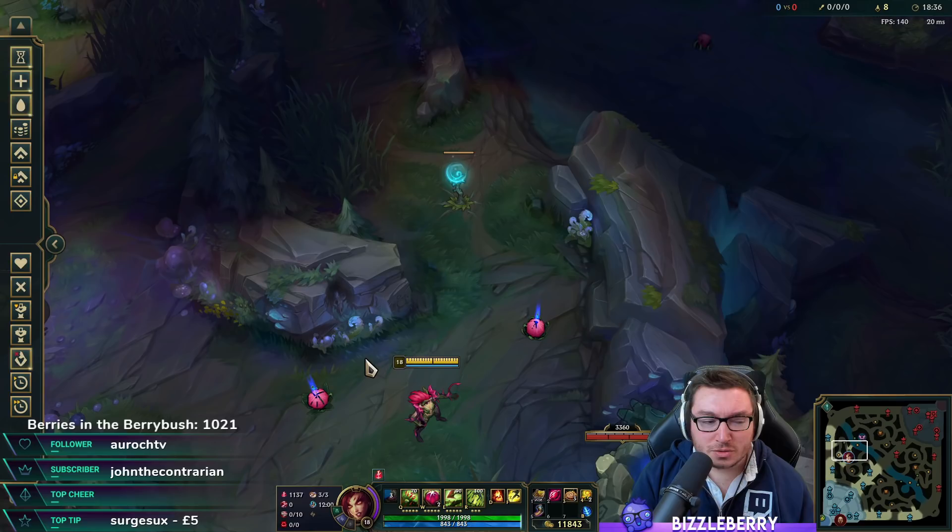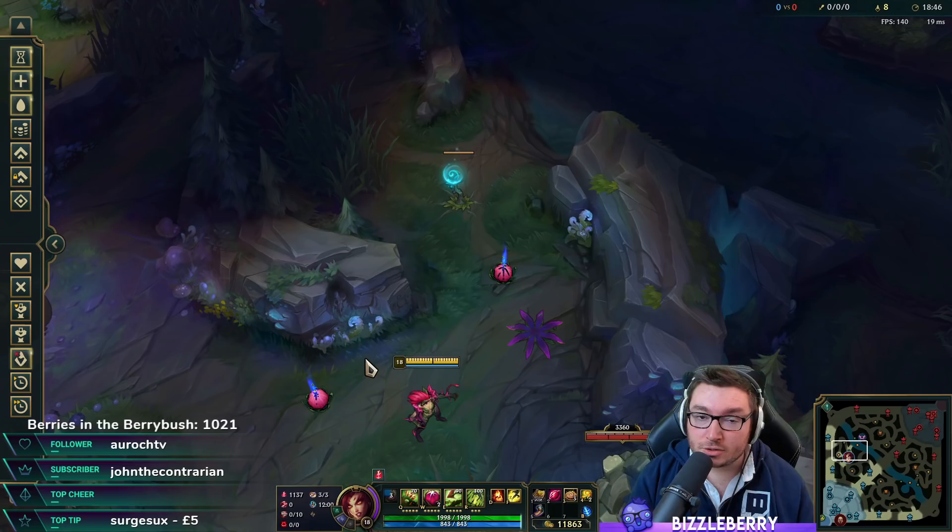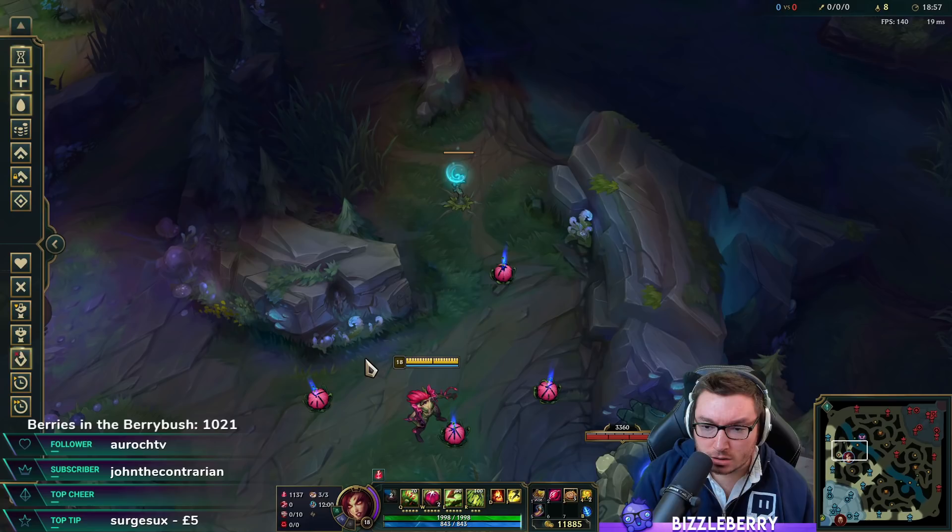That covers all the plant interactions, rune interactions — a lot of different things to keep up with. Overall I recommend the Electrocute build, but Arcane Comet is the right call against double-range matchups or if you're learning Zyra, as it's the most straightforward to understand given how much there is to take in.